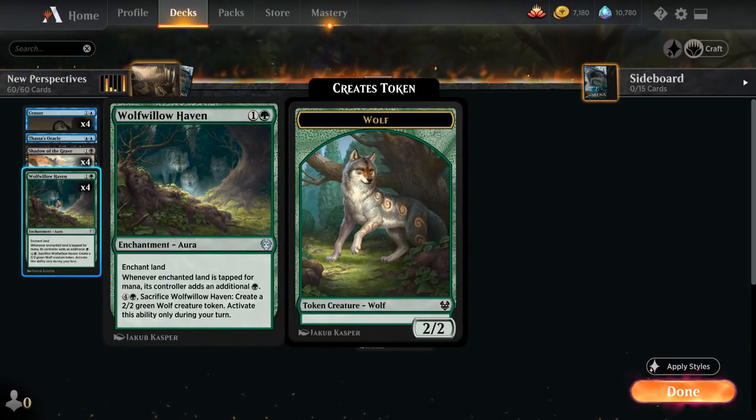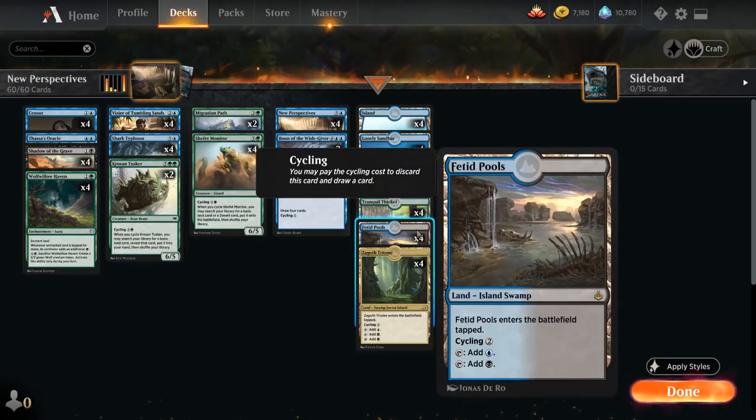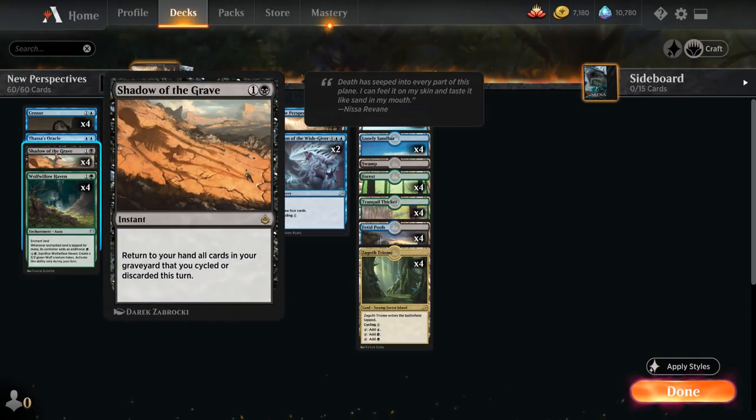At two mana we've got the full playset of Wolfwillow Haven, which enchants one of our lands and produces additional green mana whenever it becomes tapped — great for ramping, especially with our Vizier of Tumbling Sands. We want to ideally enchant a blue-black source so we make all three colors when we tap that land. That way we have blue mana to win with Thassa's Oracle and black mana to cast Shadow of the Grave.